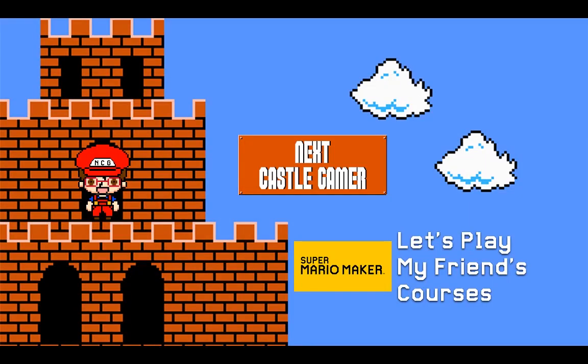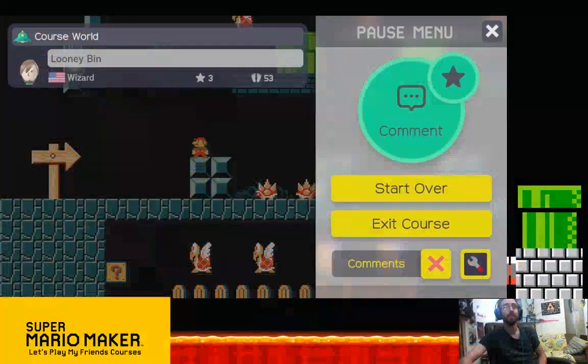Hey there Mario fans, NextCastleGamer here with another episode of Let's Play My Friend's Courses. Today I'm going to be playing another one of Digital Wizard at Igonism's courses. He has a lot of them, so I'm going to try to play through as many as I can. Here we are today with Loonybin.